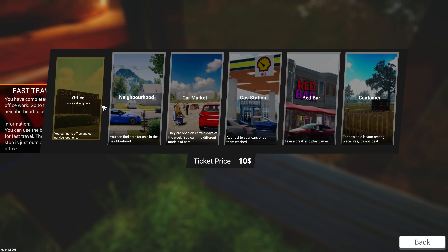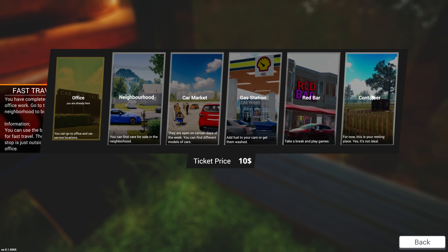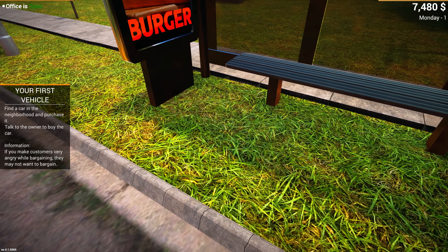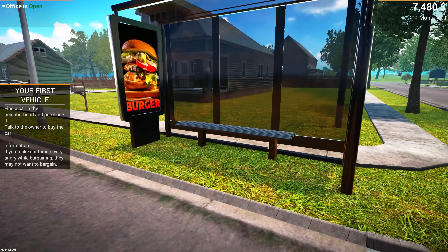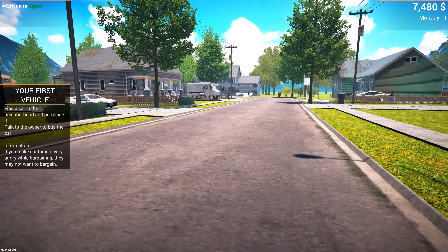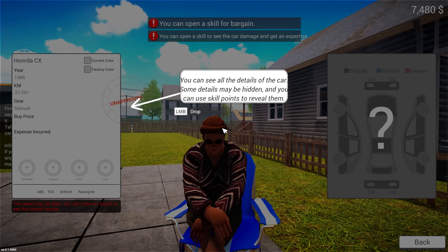Yes! There are a few new additions — there's a shell garage, a bar, a container. Is that our house? Neighborhood it is. So eventually we want to try and buy a new house as well. Let's try and find our first vehicle. How much is this, sir?